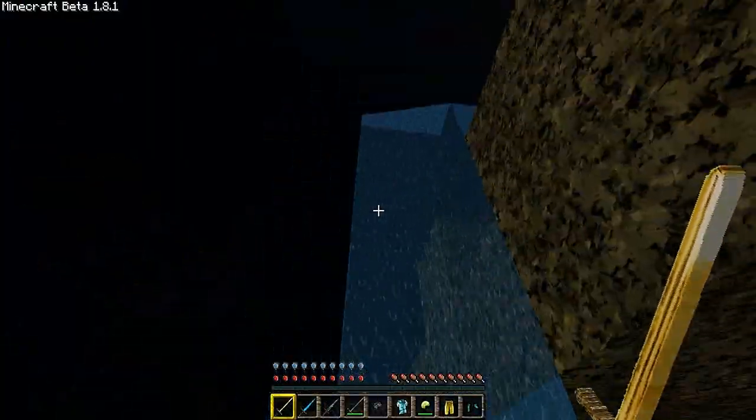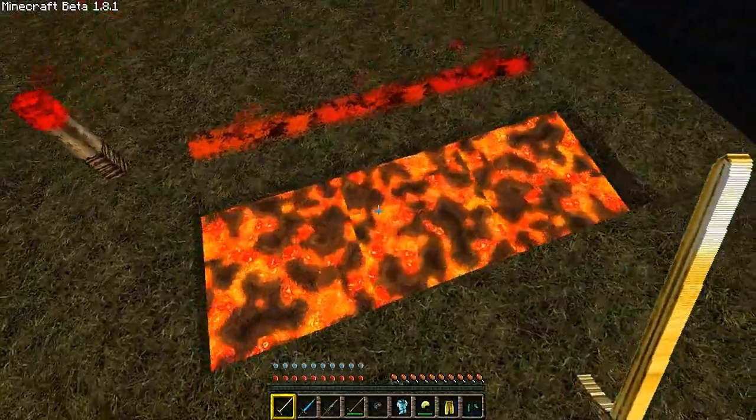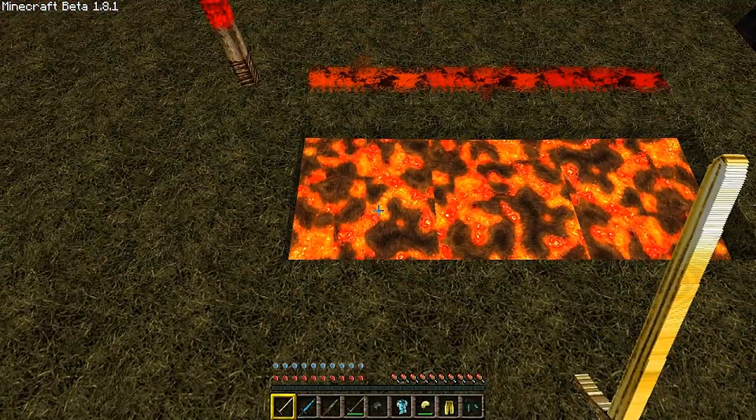Trees — wow, awesome. Water — the flow of it looks great, looks awesome. And lava — I do like the standstill lava.